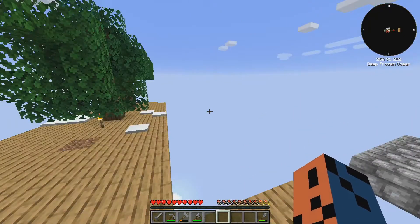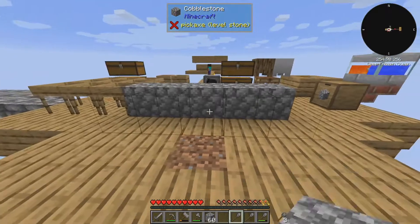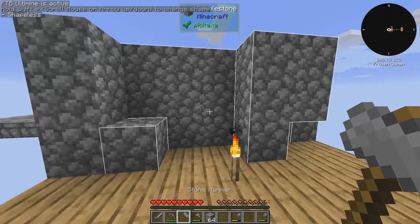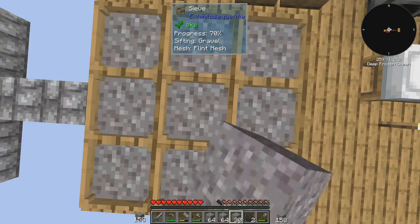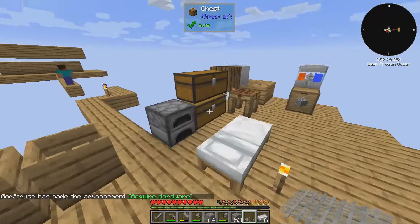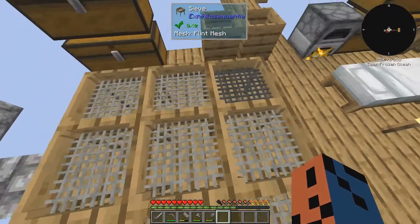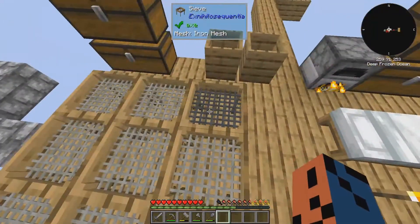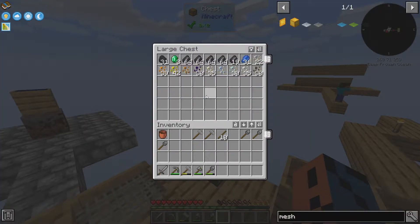So we need to upgrade our mesh and sift even more gravel for a small chance to get some diamonds. I think I'm going to do that off camera and I'll be right back. And we're back. Actually, I didn't do all the mesh things. I just realized that there's a higher chance of getting emeralds than there is diamonds.